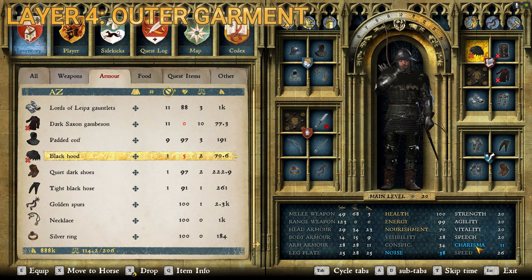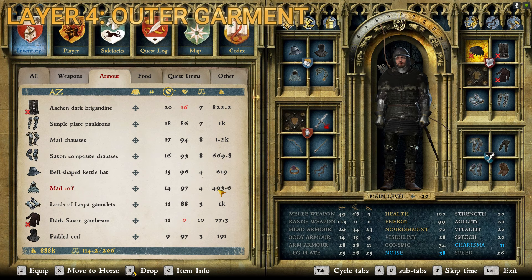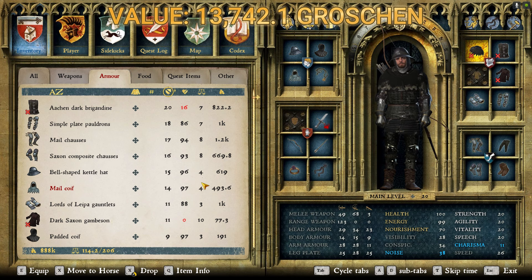For our armor layer, we start with the Aachen Dark Brigandine — the variant with 38 and 45 for visibility and conspicuousness, 39 for noise, and 15 for charisma. Then the simple plate pauldrons. The Saxon composite chausses — there are three variants and we're going with the ones that look kind of bluish — they have 53 and 60 for visibility and conspicuousness, 73 for noise, and 6 for charisma. Then the bell-shaped kettle hat at 66, 52, and 68. I prefer the bell-shaped kettle hat because it has lower visibility, conspicuousness, and noise, and it's open-faced so when I'm using my bow — which is most of the time with this build — I'm not trying to look through a visor.